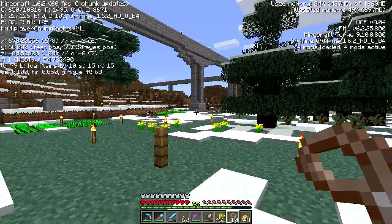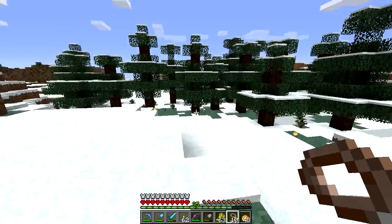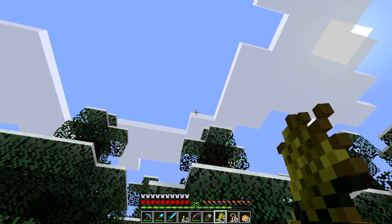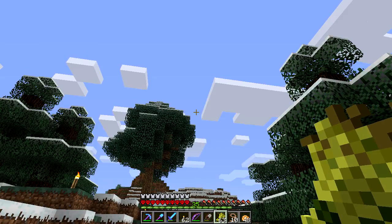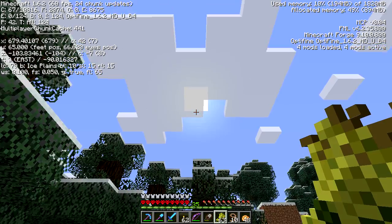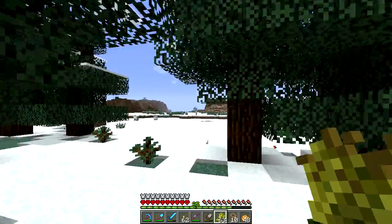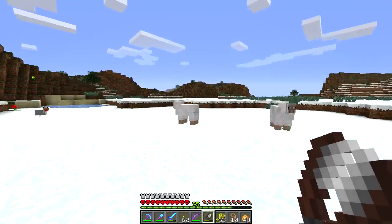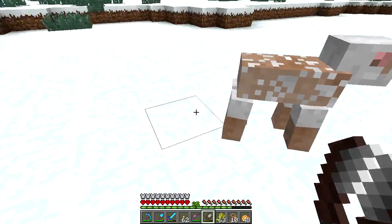We're going north right now. I remember when finding north meant looking at where the clouds went — that was called Minecraft north. The sun comes from that direction too. The sun rises from the east and sets from the west. There's a bunch of stuff like that. Oh look, sheep!